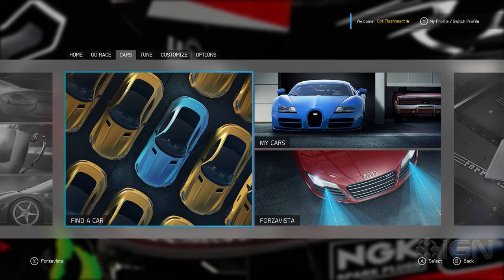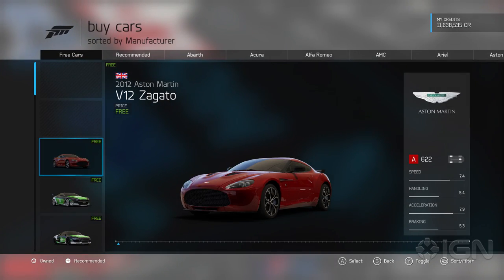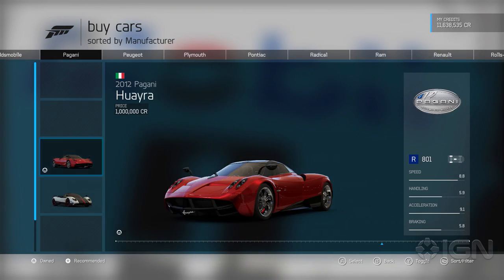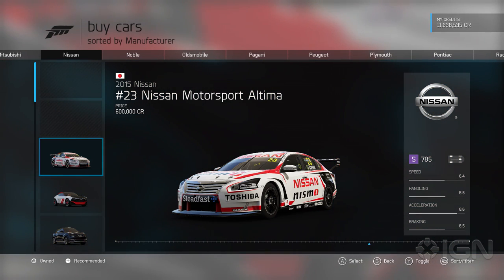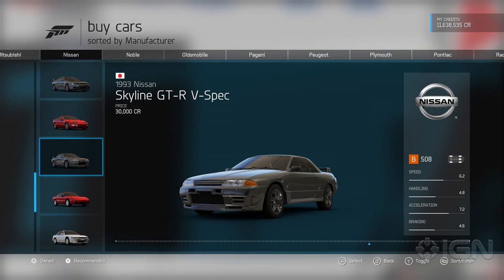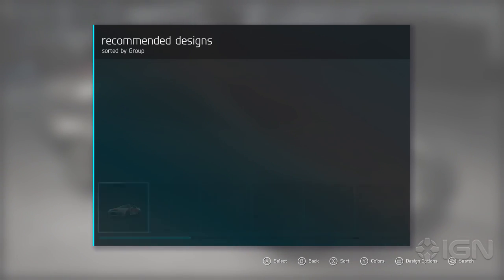This example applies to Australia, though obviously it applies to the rest of the world too, so take it as an example. Let's head to Nissan — I want to talk about this particularly, because the Bathurst 1000 is on this weekend, so it's topical. Let's look at a classic Nissan that conquered the mountain back in the early 90s. I'm still a little down on how you get presented with designs — I disliked it in Forza 5 and I still dislike it here, how you have to opt out.